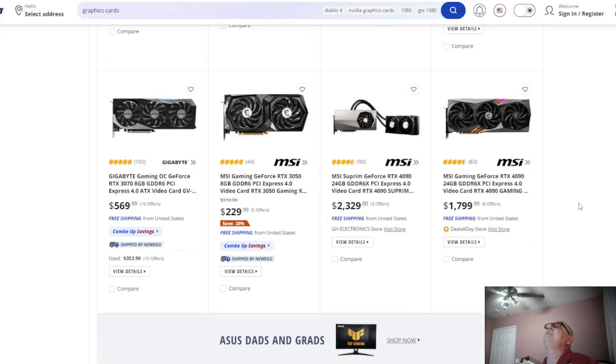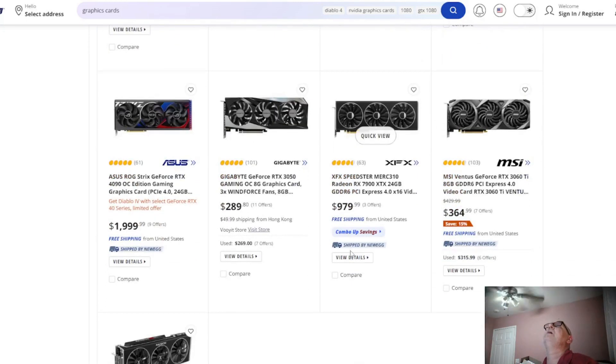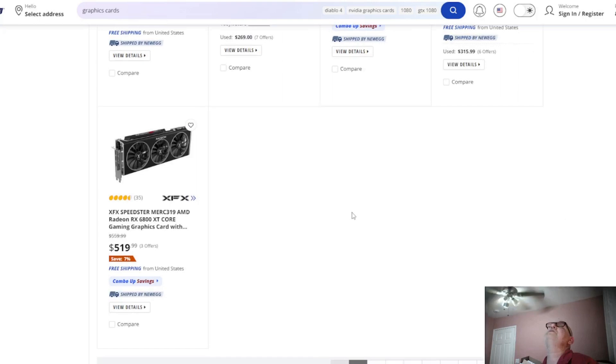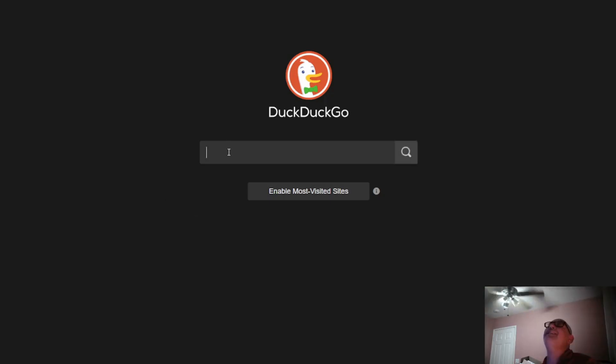The RX 6650 XT is still a good price at $260 — $10 cheaper than the RX 7600. Keep that in mind. Nothing else worth salvaging from Newegg, so let's move on.